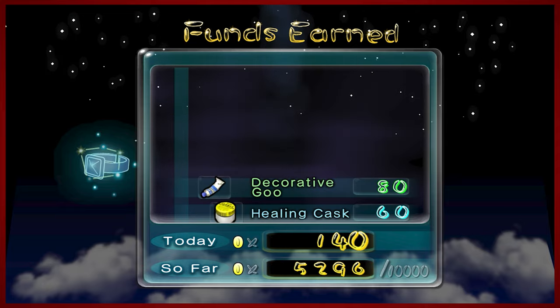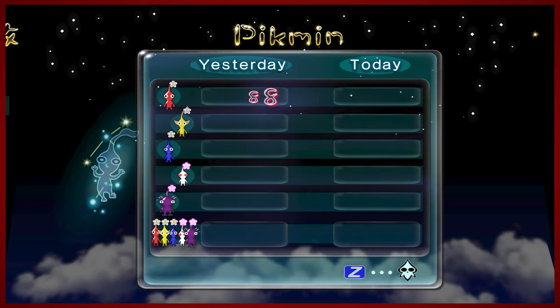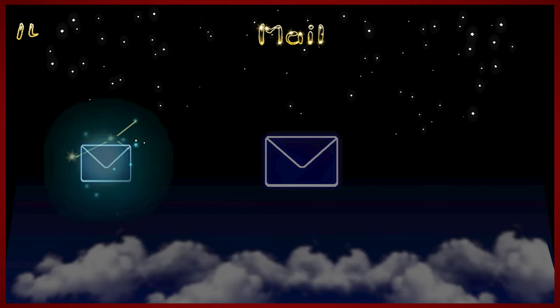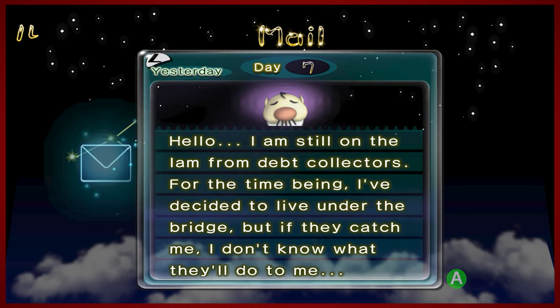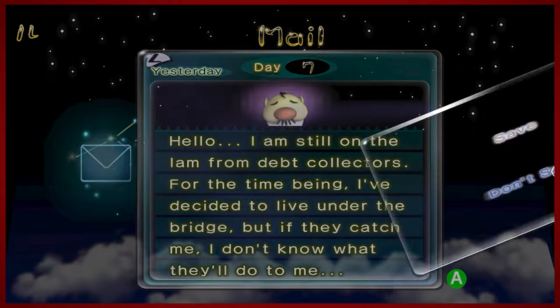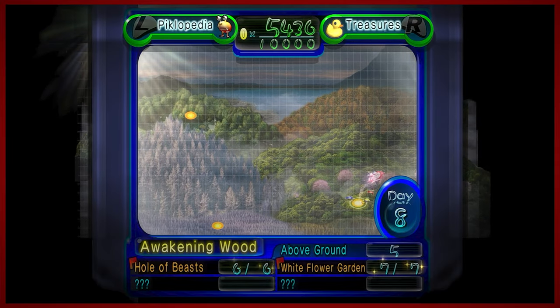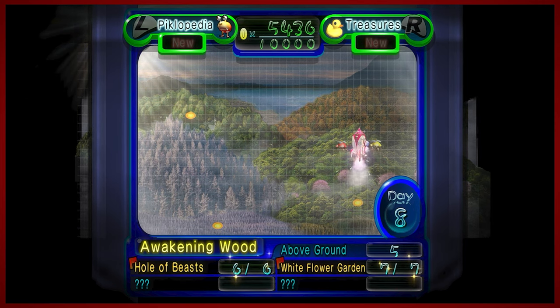So let's find out what we gathered today — just two: the decorative goo and the healing cask. So we're very close to gathering almost all of the overworld treasures. We only got two more yellows, anyway. We've got 47 blues, which is great — that's actually more than I was expecting to get. And we have mail: 'I'm still on the lam from debt collectors. For the time being I've decided to live under the bridge, but if they catch me I don't know what they'll do to me.' A very successful day seven. Next time we'll do day eight — we'll probably do a little bit more exploration in the Awakening Wood and take on one of the caverns in that area.